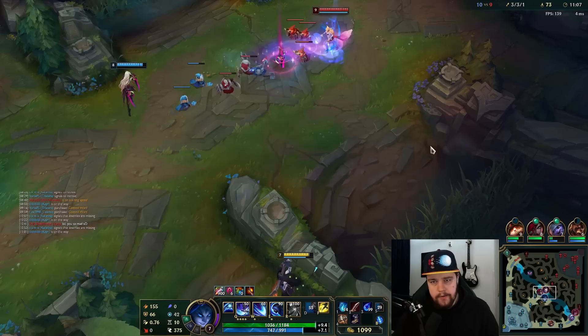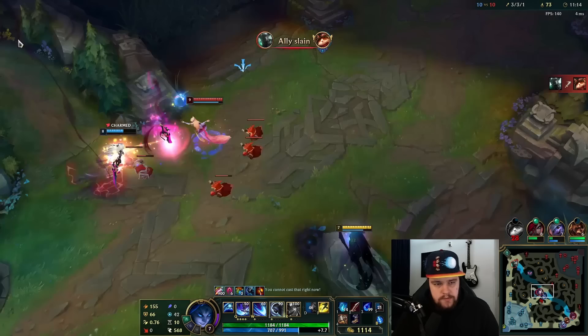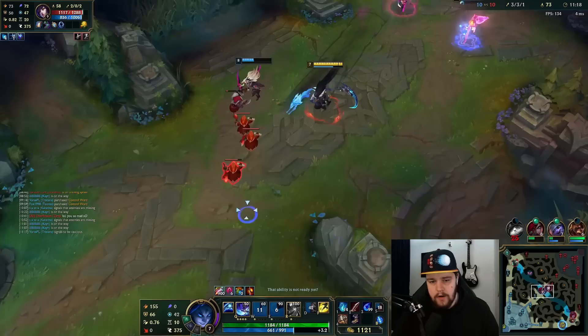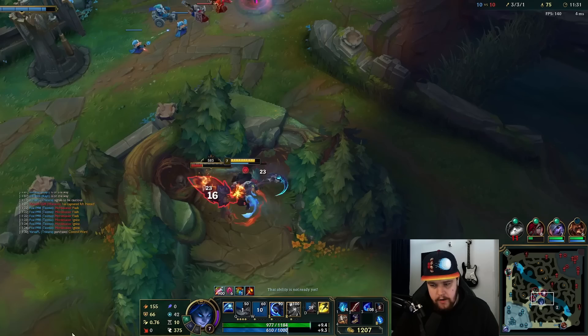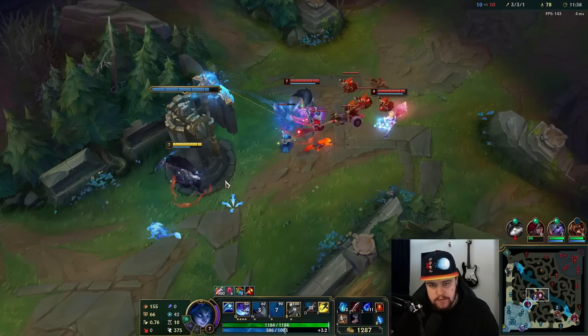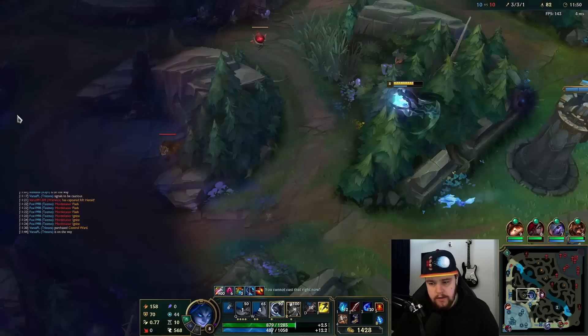You could bait an engage from Ahri with ult here — this could work pretty well for us. He should not be stalling too long for this engage to happen though. Ahri ult used — I guess the best of what I was going to get for now. That's the herald, I was expecting that one to be honest. Oh there's a control ward here — spicy. Warwick's probably lurking mid — there he is. I want to get Ahri charmed, that's definitely a problem.